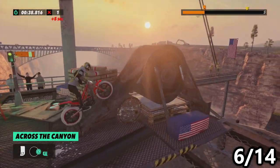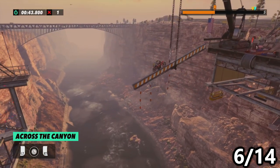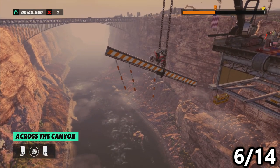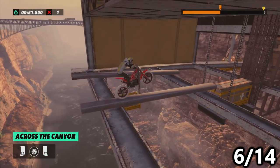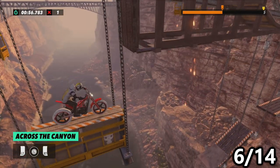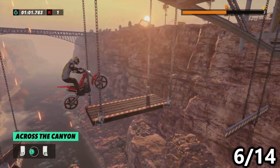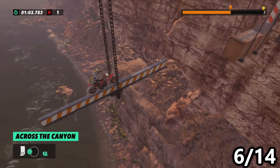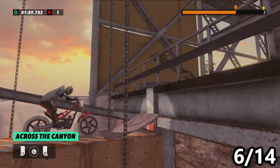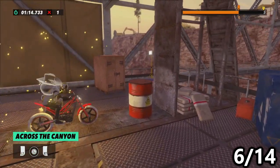Next, we are on Across the Canyon at checkpoint two. Get onto the balance beam slash seesaw and make it face downward, then ride underneath where you're supposed to go to get onto this beam. From there, go onto a kind of elevator and let it bring you all the way to the bottom. Navigate a couple of platforms, cross another balance beam, then get to the next elevator which brings you up. Do a backflip for style points and then ride straight into your squirrel.